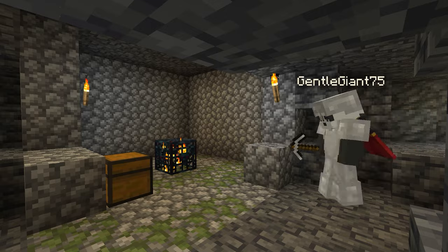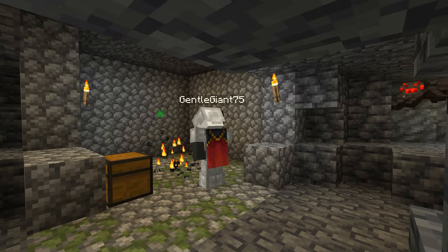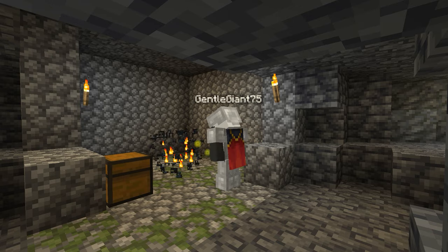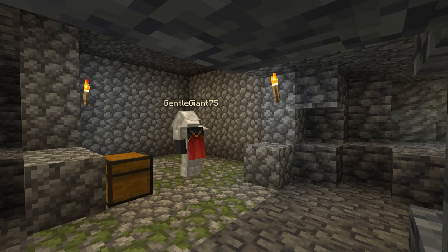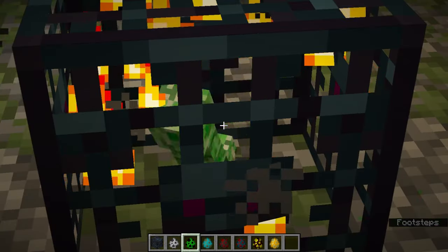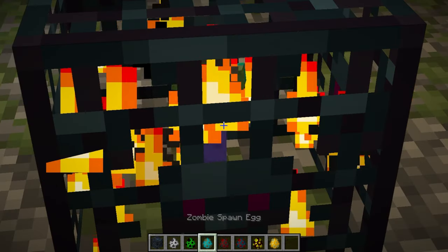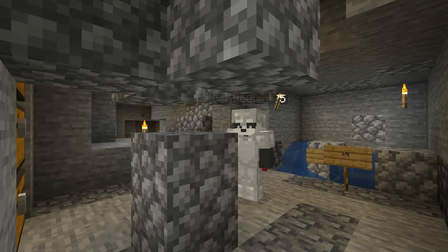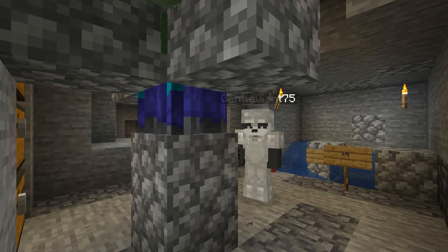In vanilla Minecraft, spawners cannot be picked up — even with the Silk Touch enchantment. It can be broken, but the item will not drop. Lastly, spawners can be manipulated using spawn eggs. You can right-click a spawner using any spawn egg to change the spawner into that mob type.